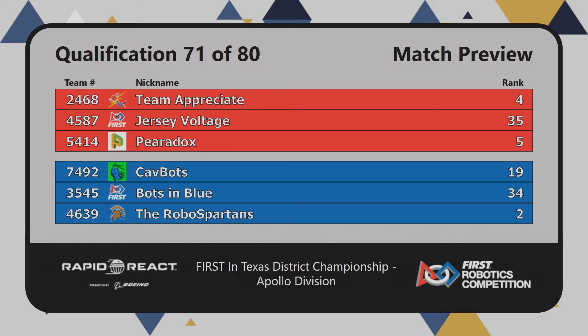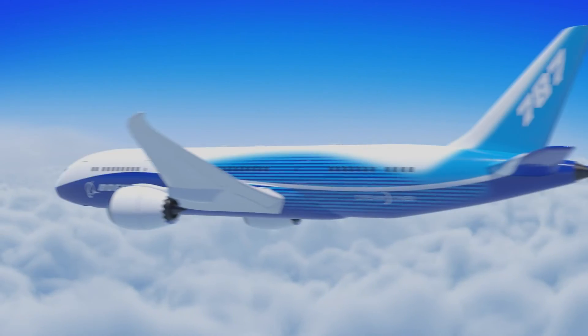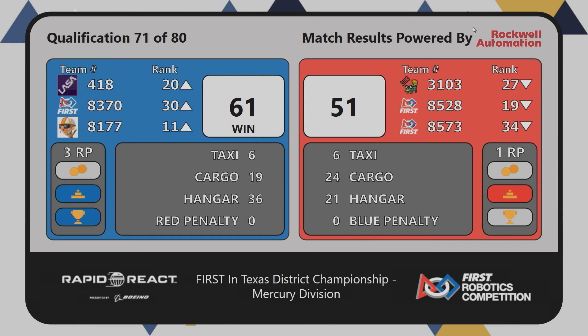Their opposition on Blue in the first: it's 74-92 out of Woodlands, Texas — Cav Bots. From Lackland Air Force Base, it's 35-45 — Bots in Blue. And 46-39, currently ranked number two out of Katy, Texas — the Robo Spartans. Over on the Mercury field, scores are going up on the screen and it is the Blue Alliance winning this one. Final score 61-51. Climbs making the difference. Red Alliance receives one ranking point for the hangar bonus; Blue Alliance with three ranking points in match 71.